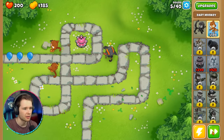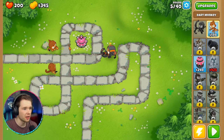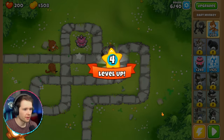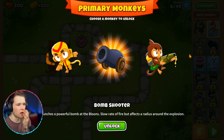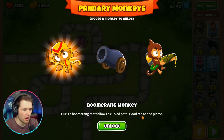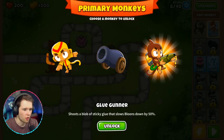It's oddly satisfying, and the tack shooter is really good, especially in a circle like this. Oh, we got greens! I leveled up as well. I can unlock more monkeys — the spike thing and the frost monkey are already unlocked. I can also unlock boomerang monkey, bomb shooter, or glue gunner. The bomb shooter launches a powerful bomb with slow fire rate but affects a radius. The glue gunner shoots sticky glue. Which one should I unlock? Guys, vote!